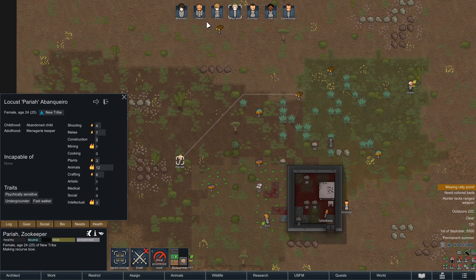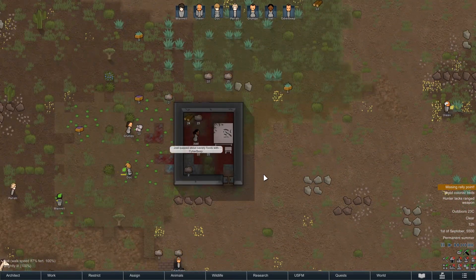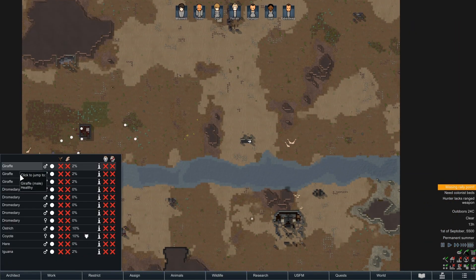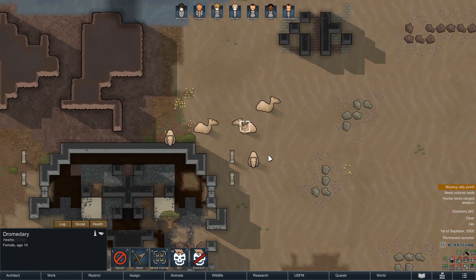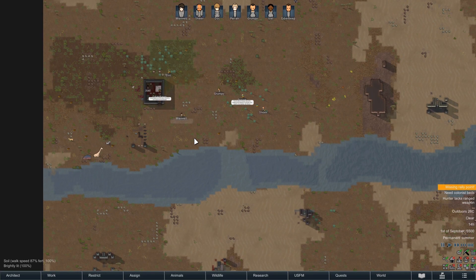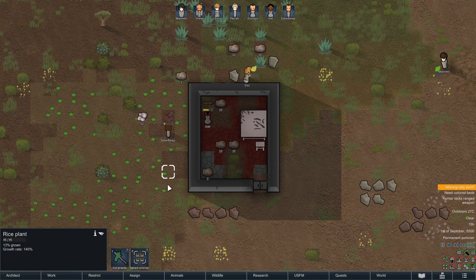Pariah's crafting skill is six. Joel is an eight, so let's get Joel to craft the bow. Not a bad start so far. Let's look at the map — what do we have in terms of wildlife? We have some giraffes and dromedaries. We're really going to want dromedaries as pack animals. I want the female ones specifically — do they produce drinkable milk? I don't know. But dromedaries are pack animals, so let's get a female and a couple of males. We don't need all five — we can't feed them just yet. We're going to be living off meat initially as our primary food source, at least until we take in the first rice harvest.